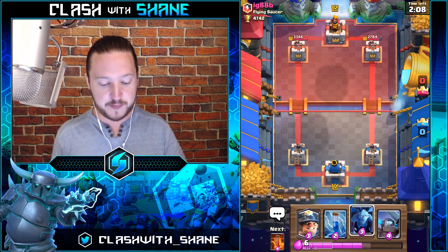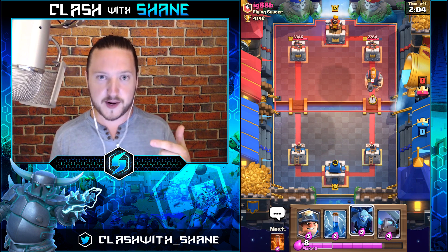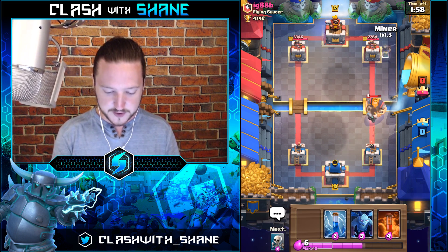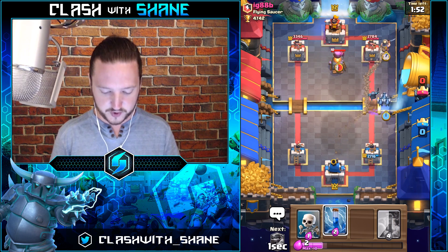To put it in perspective, against level 13 cards at this trophy range — basically everyone has at least 12 or 13 commons. To have a fair fight against those card levels, you would honestly need a level 4 or level 5 Mega Knight, which is just craziness.